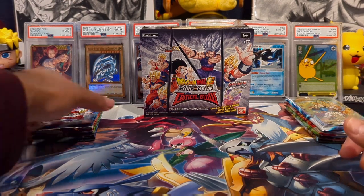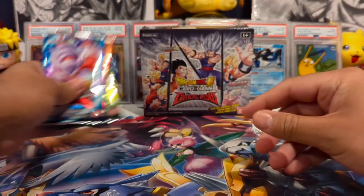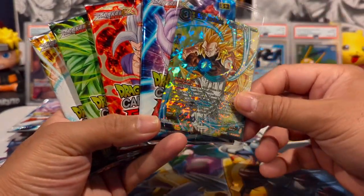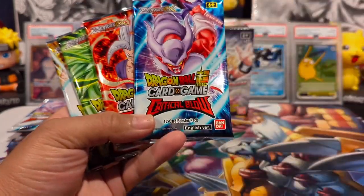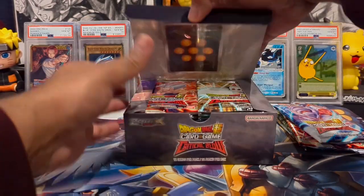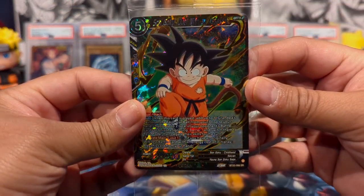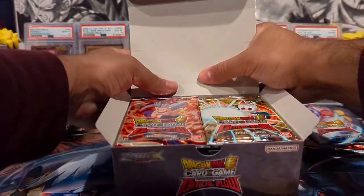All right, I got all the packs out. These four are from the blisters, these four are from the premium pack, which you also get two promos in there — fantastic. This is a dope looking Goten Super Saiyan 3 card. And then we have the booster box which we'll crack open. Oh, it fell right down — it's an SR Goku. Looks pretty good, we'll put those off to the side.